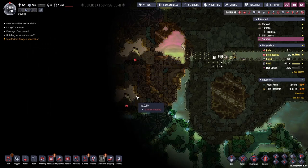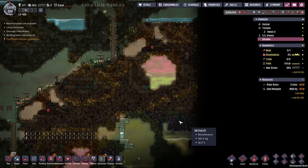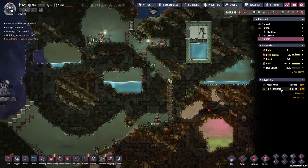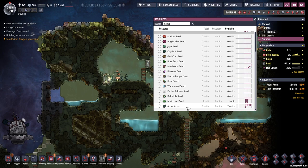Two of them right next to each other! But I've got to say, I can see a disappointing amount of the map for not being able to lay my hands on any thimble reed seeds yet. I don't know - are these all the seeds or just the seeds I've seen? This might not be as we think with the new DLC.